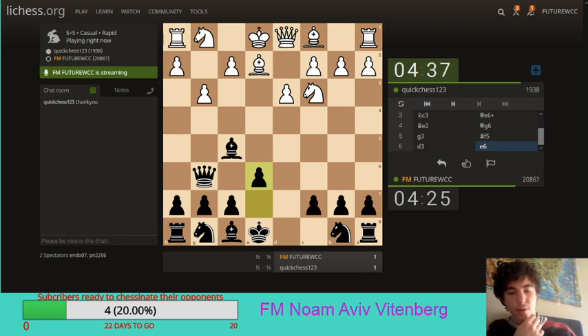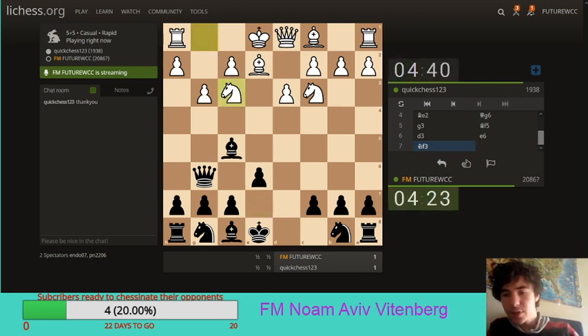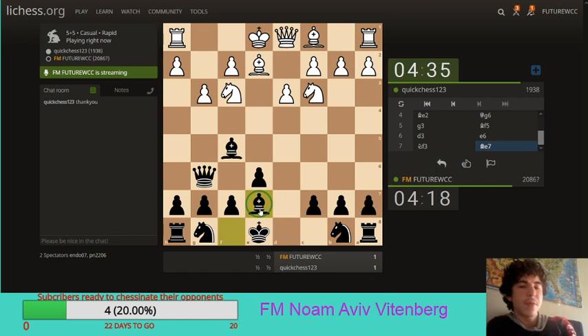Preventing knight h4. Let's go bishop e7 here. I defend against knight h4. Maybe bishop h3 was an interesting move in that position, preventing my opponent from castling. Definitely was an option. Perhaps I should have tried bishop h3, but it's too late now. It's too late to cry over spilled milk, as they say.